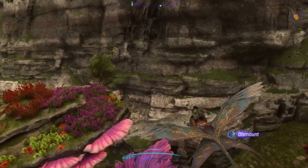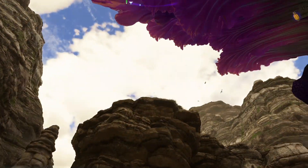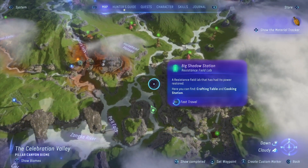Somewhere by Great Tusk. There is that Great Tusk — a huge mountain of rocks. Let's move on further through Big Shadow Station of Resistance Field Lab.